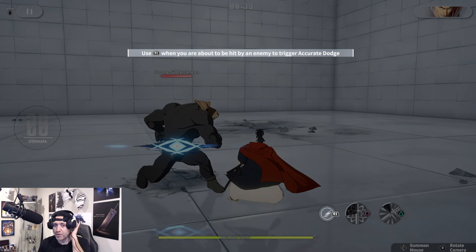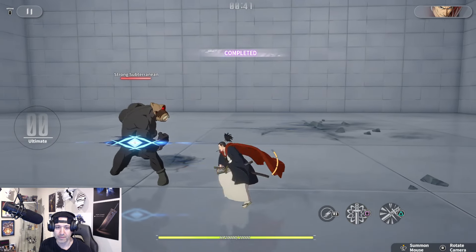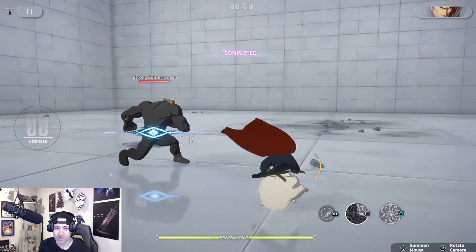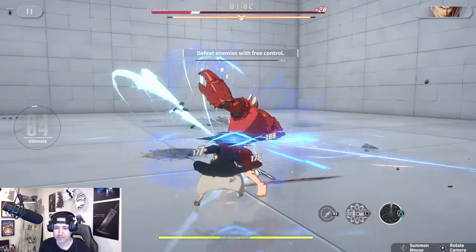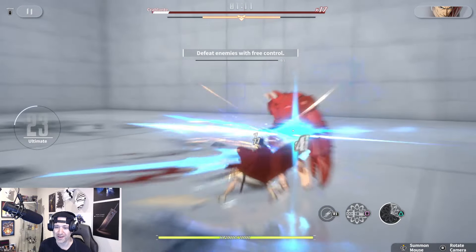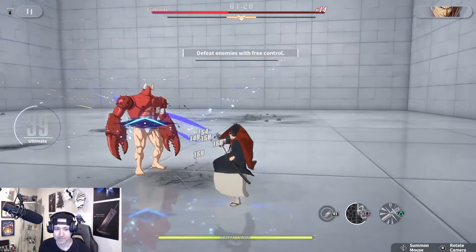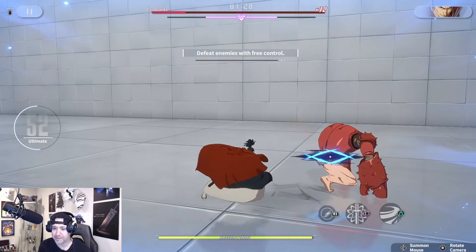That looks cool as hell. We're about to get hit by an enemy — yeah, we'll do that for sure. That move, they changed that up a little bit too. Switch to battle form — you can see idle form and then battle form right there. Poor crab, I always end up killing this crab with Atomic Samurai. He has changed a little bit actually, to be honest.